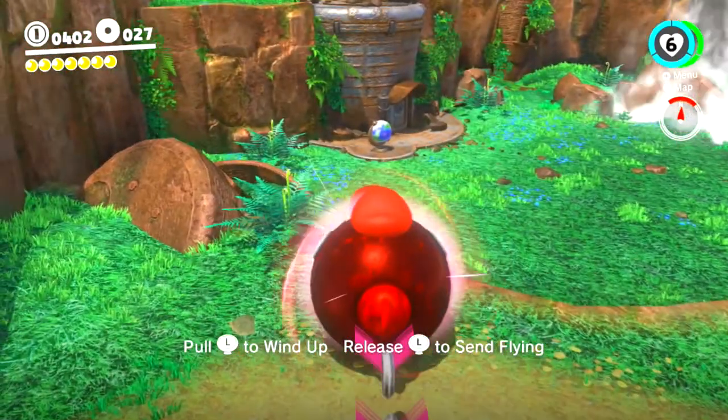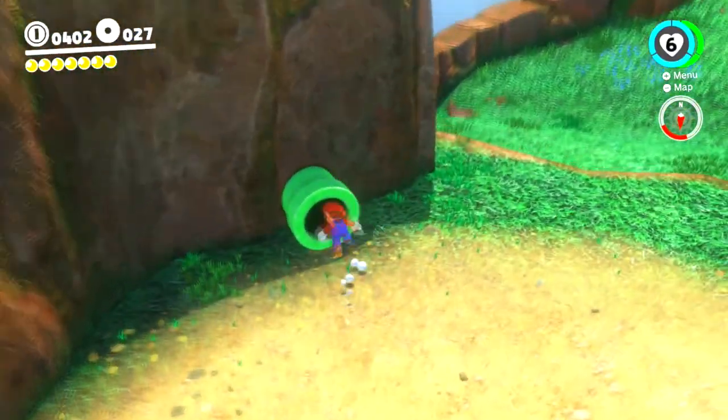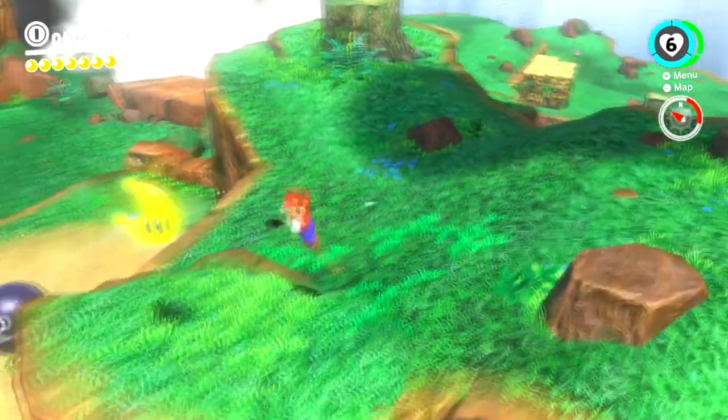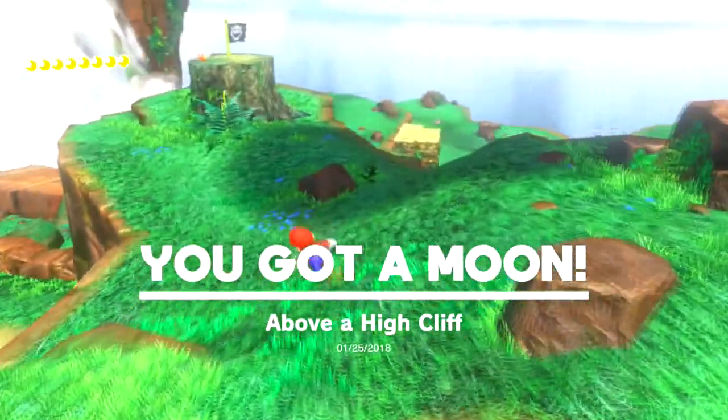This Chain Chomp wasn't here before, but now that he is, we can go ahead and break this rock over here. If you go into this pipe, it will take us all the way up here, and we get our next power moon — Above a High Cliff. There we go.